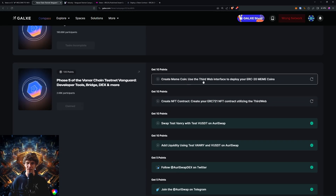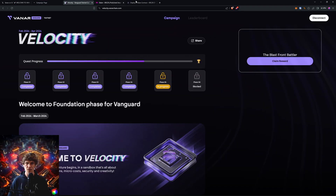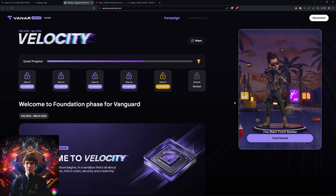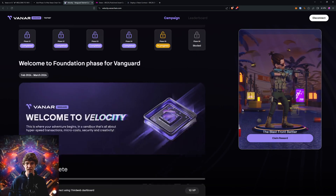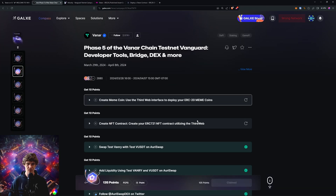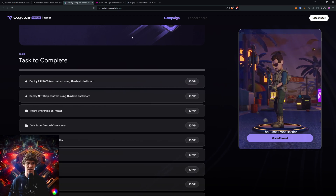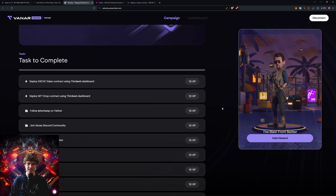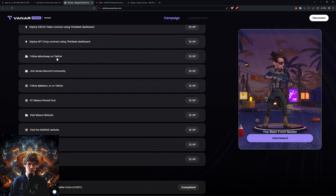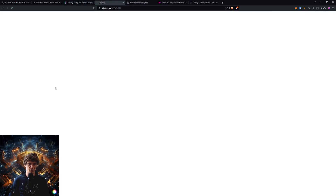And now we will show you how to create the meme coins. You can also go to velocity.vaynerchain.com — this is where you want to claim your NFT for the testnet. The Galaxy one is just for the points, but Vaynery is the main place you want to go for the testnet achievements. All these have been completed.